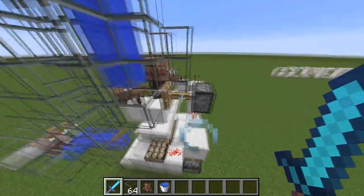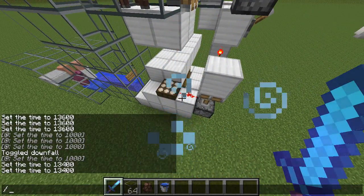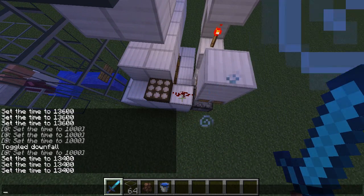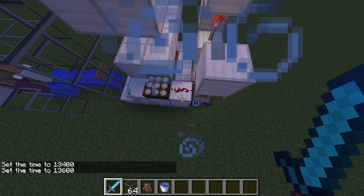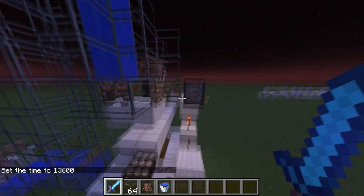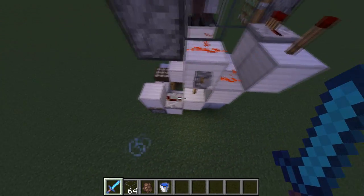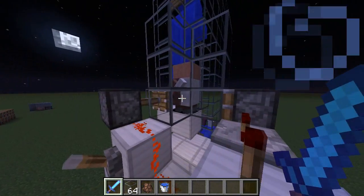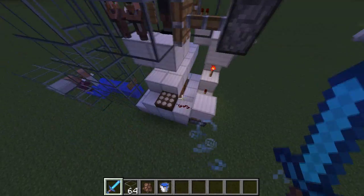You guys have probably already seen it if you're into breeding. So basically, when the counter turns to 13,400, and in a second you'll see the redstone goes off completely — there — and now this goes, and then that sends a pulse over here. Basically what happens is it makes this piston here extend, and then this one afterwards, like a pulse back and forth.